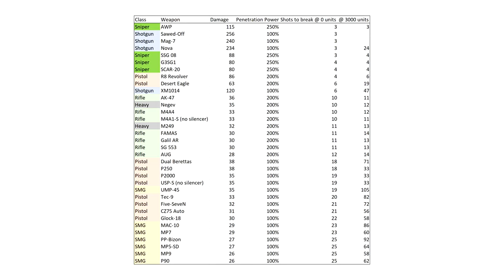The XM-1014 is a bit weaker though, taking 6. The revolver takes 4 shots, the deagle takes 6. Rifles and machine guns will all take 10 or more shots. And for pistols and SMGs you're talking 20 or more shots.